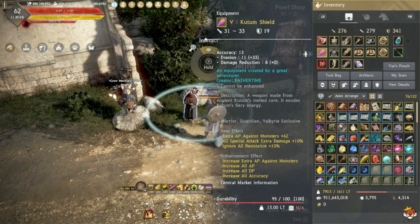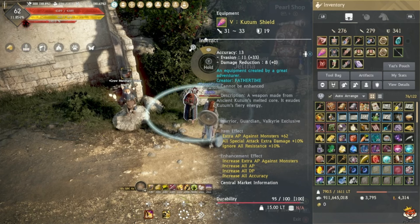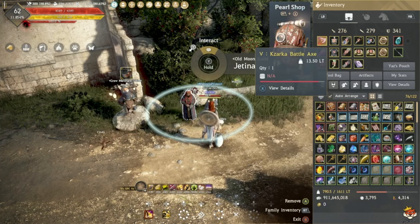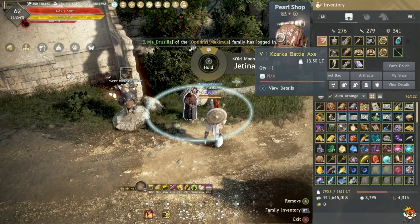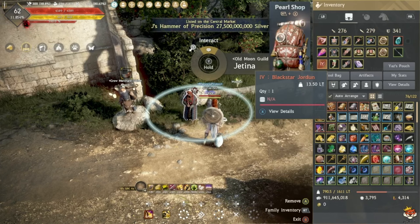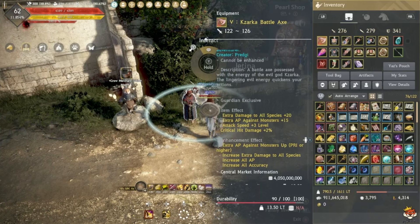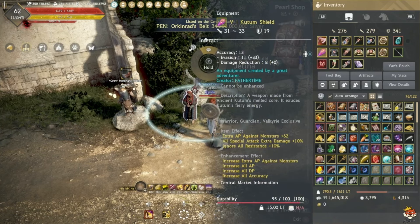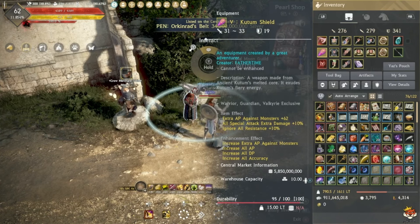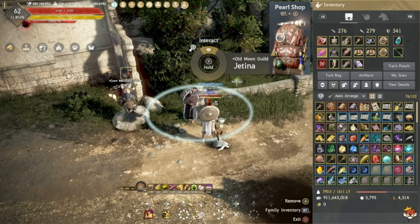You also want to get a Kutum Shield if you use a shield; otherwise get the Off-Hand Kutum equivalent, since it does more AP against mobs. Then take a Kzarka Main Hand weapon unless you go Black Star — if you took Black Star, upgrade your Awakening to PEN. For reference, a Kzarka Battle Axe cost around 4.5 billion and a PEN Awakening around 5.3 billion.